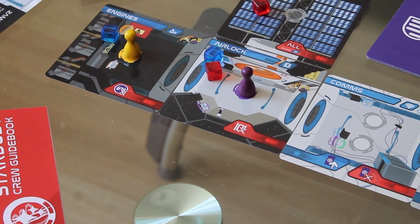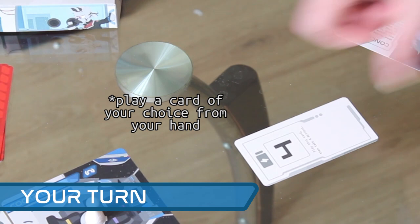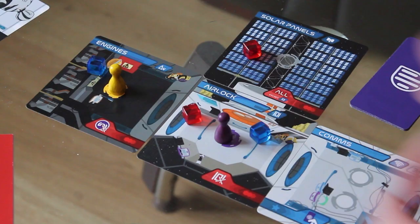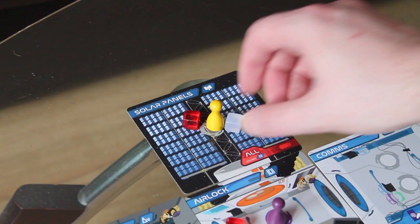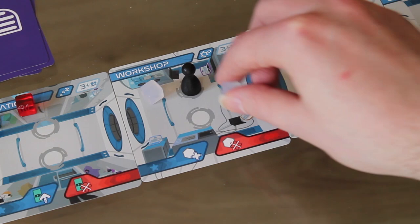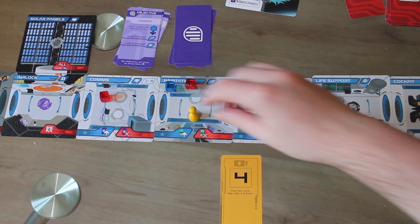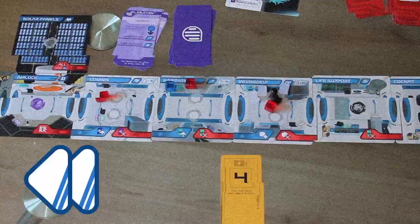Your turn has two steps in it. In the action step, you play a card from your hand and take that many actions. These actions can be moving to an adjacent room, completing an objective, using a part to repair damage, or using a room for its unique use. You can do these as many times as you like in any order, as long as you're only doing a number of actions equal to the card that you played. So if you play a five, you can move five times, move three spaces and use the workshop twice — you get the idea.